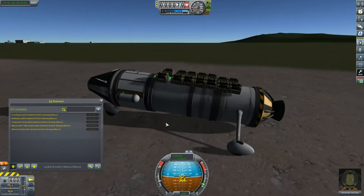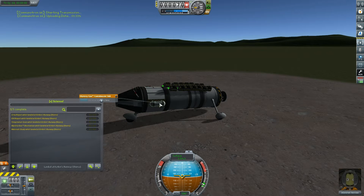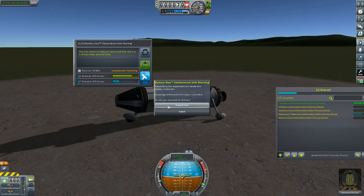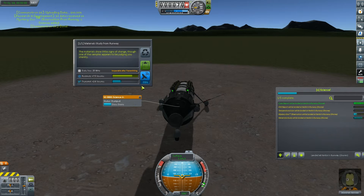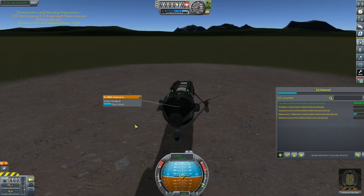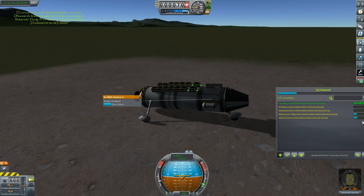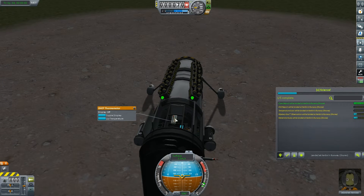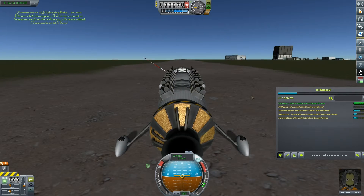Okay, here we are once more on the airstrip. Let's put our brakes on, do that crew report again and beam that back. We're obviously going to get some mystery goo - move the science thing out of the way, get some mystery goo, beam that back - only 0.9 science but I guess it's all right. Let's do the materials bay. I don't think a scientist could control this sort of horizontal rocket. Temperature scan - there's my little temperature module right on top - log some temperature, job done.